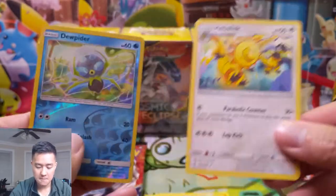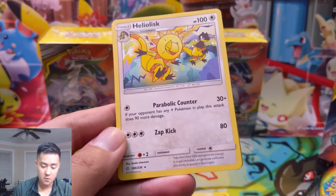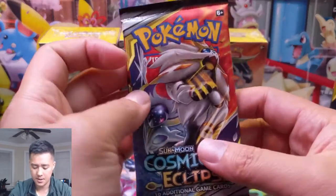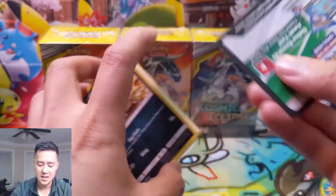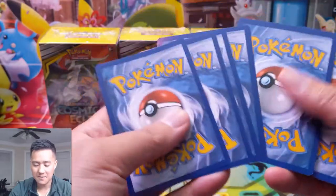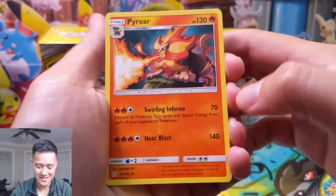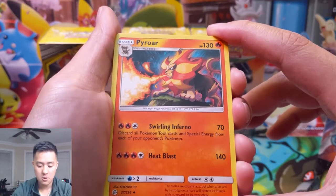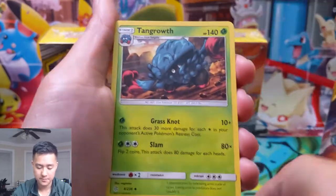We have a reverse Dunsparce and a Helioptile — 30 plus for one energy if your opponent has any Electric Pokémon in play, and Zap Kick for 80 with three colorless energy. Stage one, doesn't sound that good. I'm excited for a new reason though — this set has collector appeal too with all the character rares, which I'm really excited about. Hope to get all of them. We pulled a Pyroar: 70 damage, discard all tools from your opponent's Pokémon. Interesting, but I don't think it's good enough.